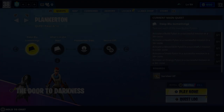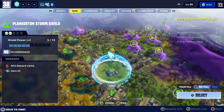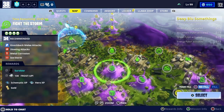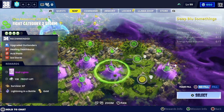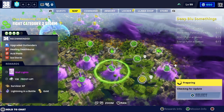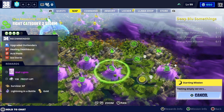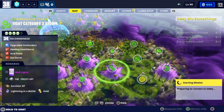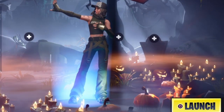Let's get straight into the video. Go to Planketon and wait for it to load, then go into any 34-powered mission or higher, whichever you prefer. You probably want to do a mission that takes a little bit longer to complete because you're going to need to collect a lot of blue glow for this mission.